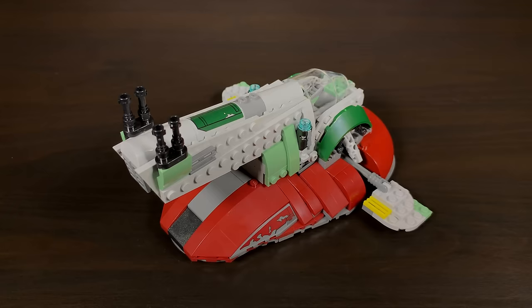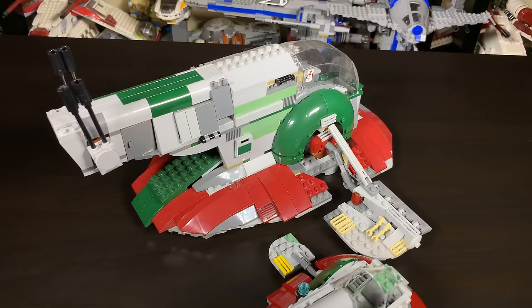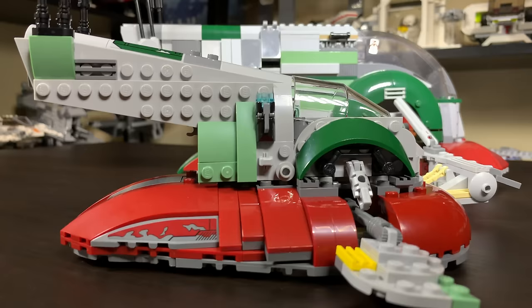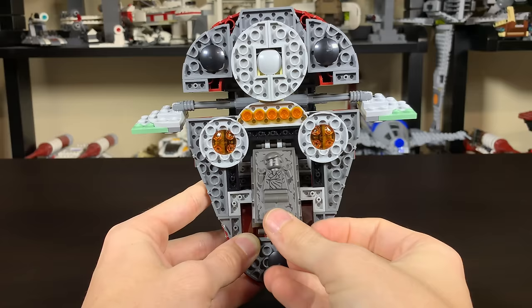The Slave One is absolutely gorgeous if you can look past the fact that it's much smaller than Lego's older Slave One sets. It's more on scale with the original from 2000 but looks exponentially better. It resembles a very scaled-down UCS Slave One. The underside uses trans orange to represent thrust, and there's space for Han Solo in carbonite — you just clip him right in there.